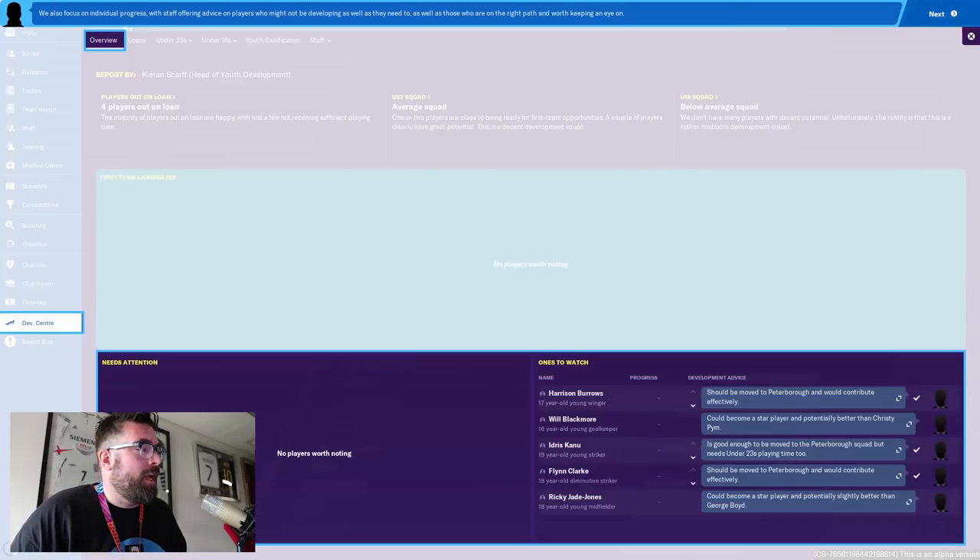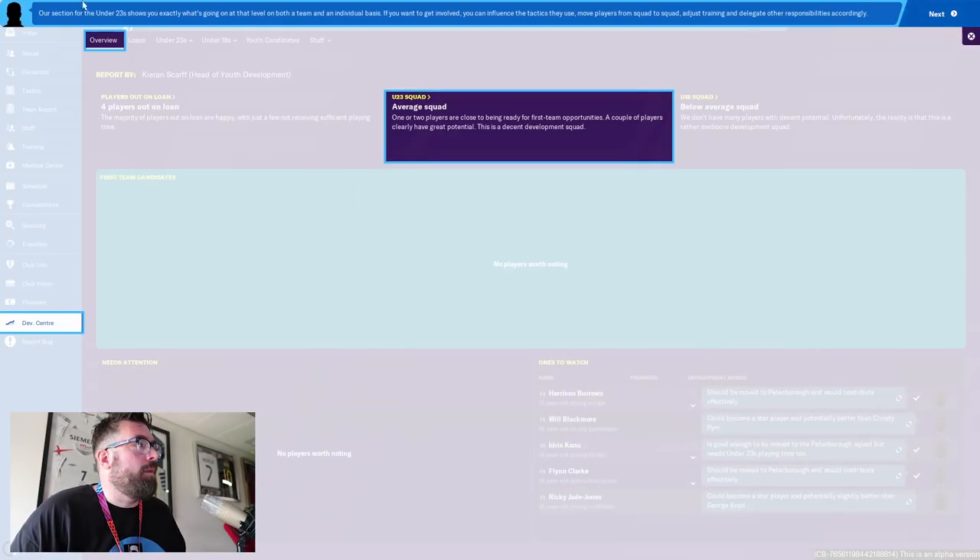There's also a focus on individual progress, with staff offering advice on players who might need developing and those who are on the right path. Idris Kanu is good enough to be moved to the Peterborough squad but still needs Under-23 playing time. The Under-23 section shows what's going on at that level on both a team and individual basis — you can influence tactics, move players between squads, adjust training, and delegate responsibilities.